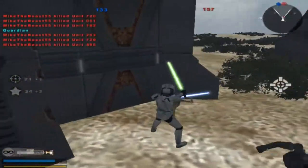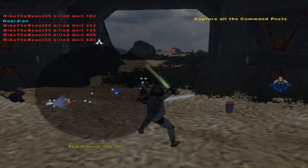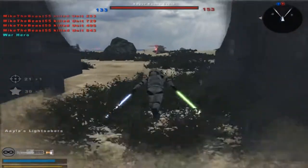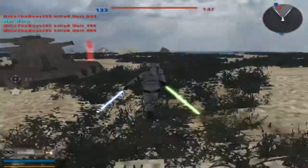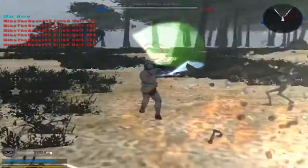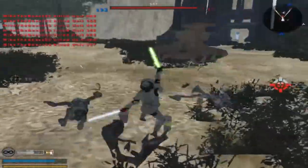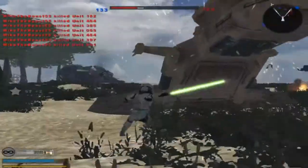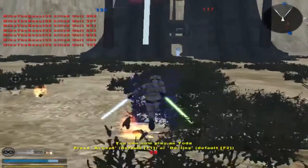There we go. Now they don't have another command post. We'll just take this one, thank you very much. Another command post for the Republic! Hostile reinforcements are being depleted — now they're the ones losing reinforcements. Sucks when the shoe's on the other foot. Let's go, boys! This thing's overpowered.